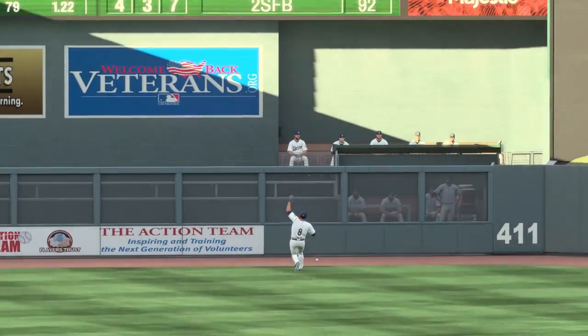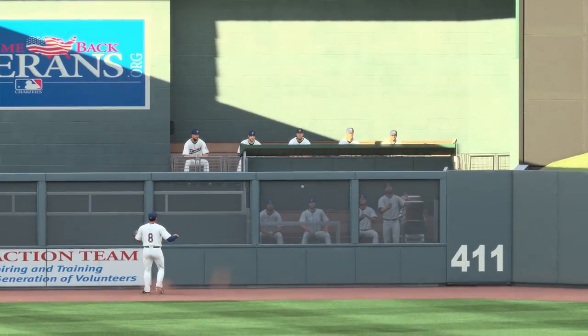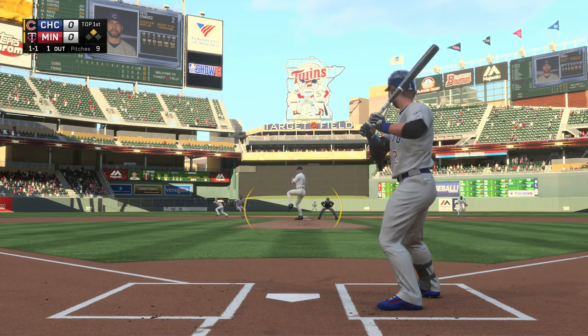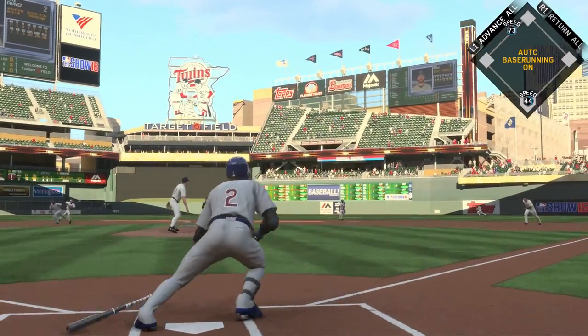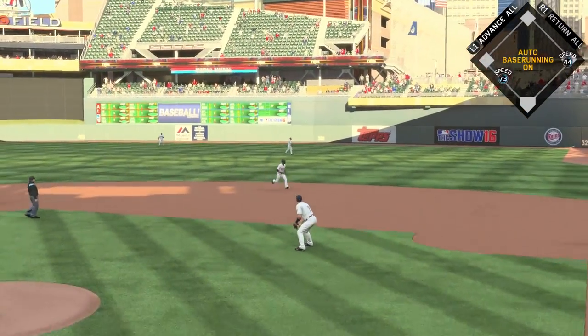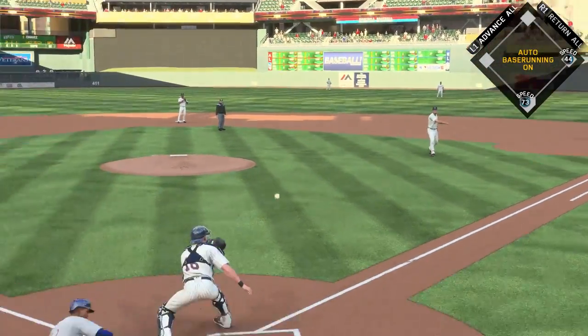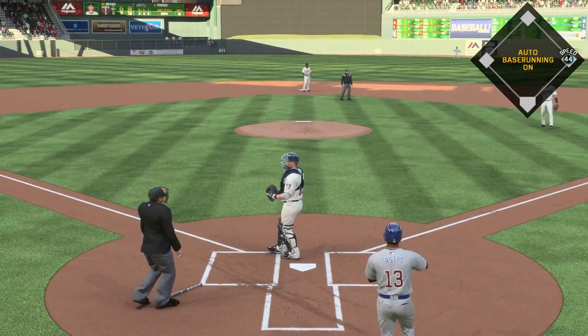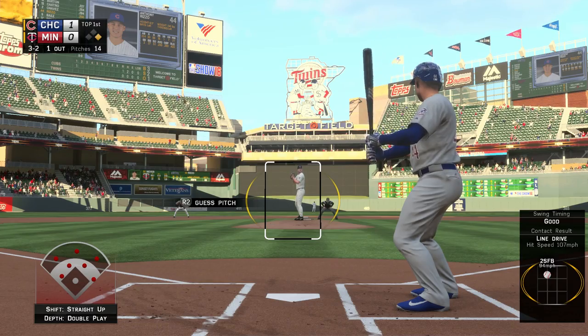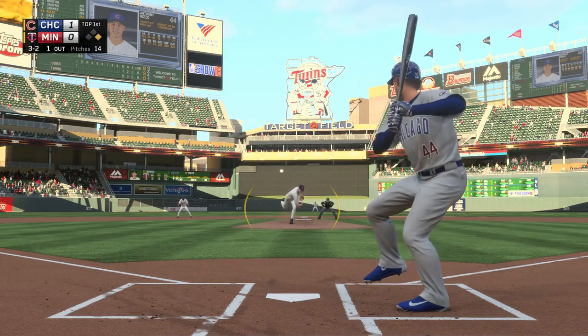So last year when we ported the Cubs franchise from 14 to 15, we lost Ryan Madsen as our closer — he was renamed Michael Perez or something as our closer, and I was like wait, what happened? You see a base hit right here by Pete Chavez, DH-ing today because we're in an American League park, and he's driving home Starlin Castro with the first run of the game. Good for the youngster getting into the lineup and producing.